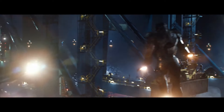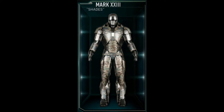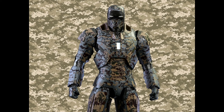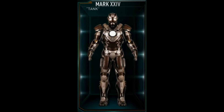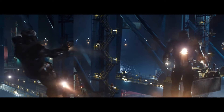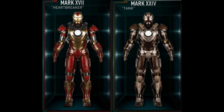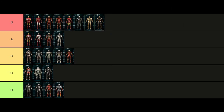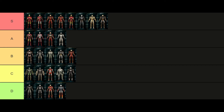The Mark 23, also known as Shades, is probably one of the most underrated suits in the Iron Legion — it's built to withstand extreme heats and is pretty unique, especially with the desert camo paint job. I'd place this one in A tier. The Mark 24, codename Tank — the name says it all, but it's just the worst repaint of the Heartbreaker armor, so I'm putting this one in B tier.